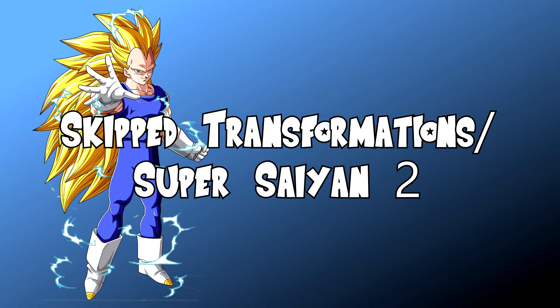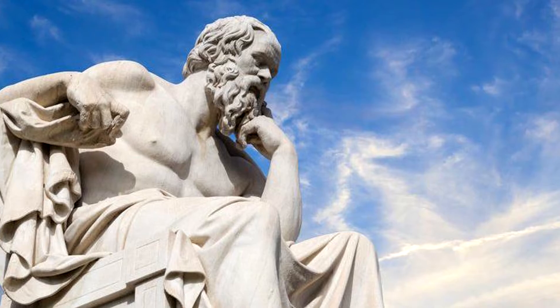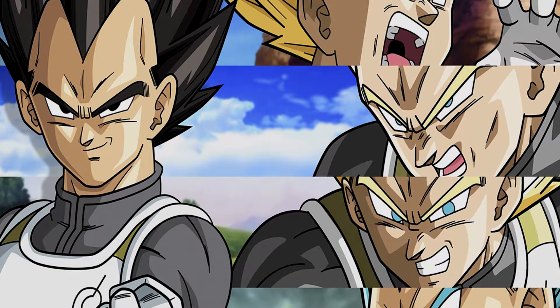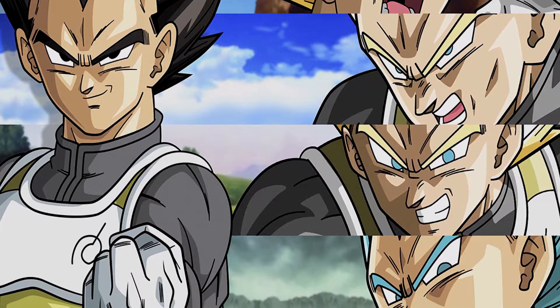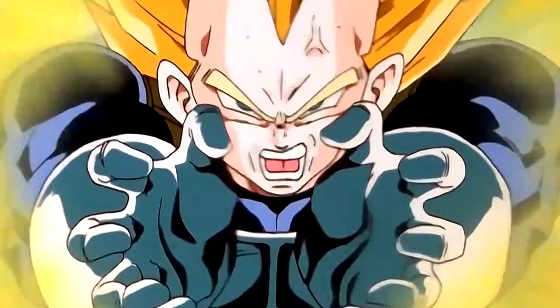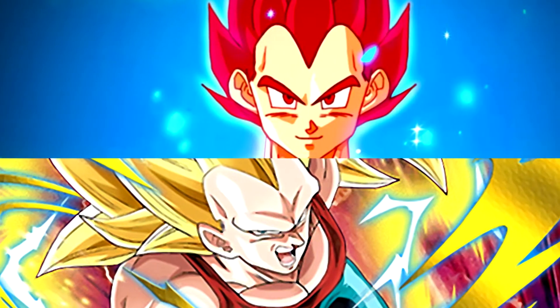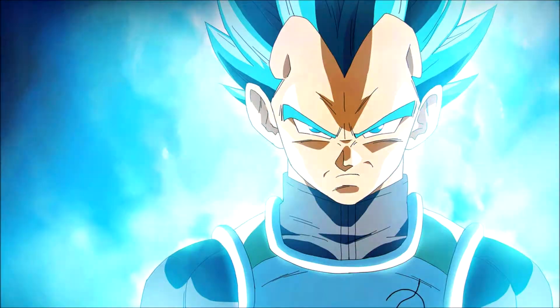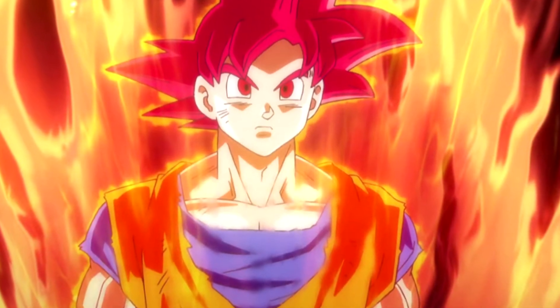Number 9: Skipped transformations and Super Saiyan 2 design. These were originally separate entries, but both warrant mentioning. Vegeta's Super Saiyan transformations have a sort of complex history, with some amazing forms like Majin and Super, but some are outright missing from the main story. Notable examples are Super Saiyan 3 and Super Saiyan God — no, not Super Saiyan Blue, but that red form Goku had previously mentioned in Goku's video.